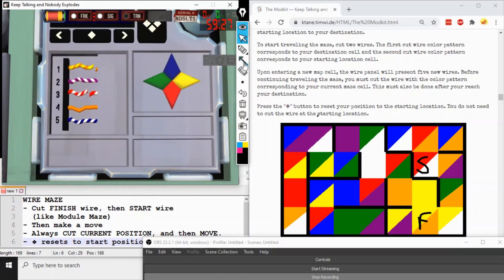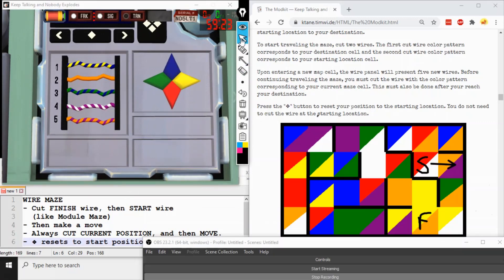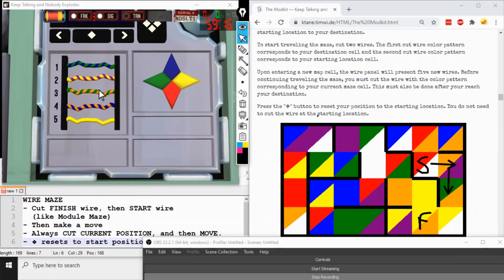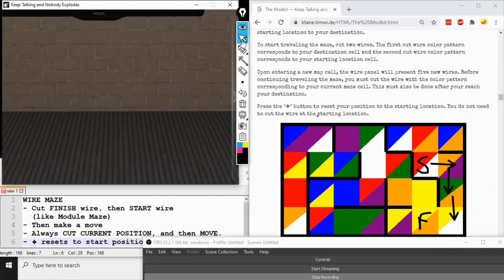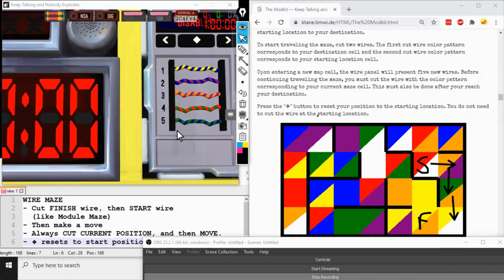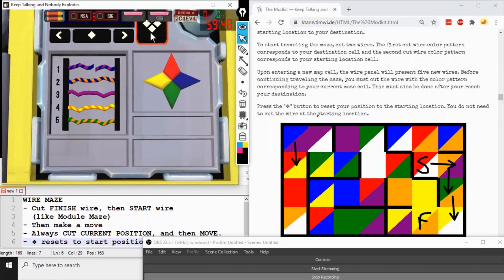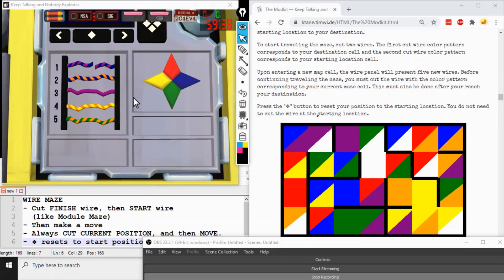Once we make it to the finish tile, cut that wire and the module disarms. Let's take a slightly more circuitous route: yellow and orange is the first wire, purple and white is the second, red and white is third, solid orange the fourth, and blue and white the fifth. Cut the finish wire first, the start wire second, then make moves — cut then move each step. If you get lost, hit the big diamond button to reset your position, and notice it helpfully shows where your start was with a cut wire. Now make a move right and we're back up and running.